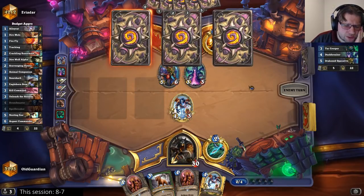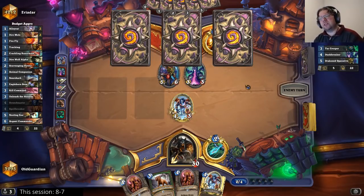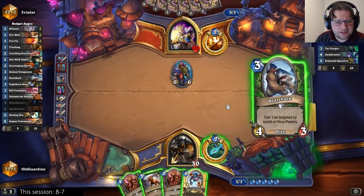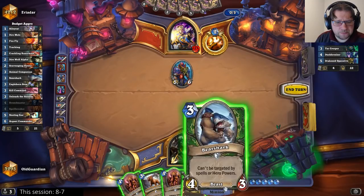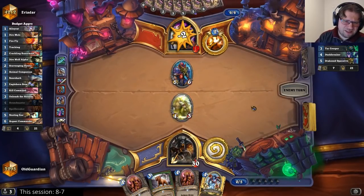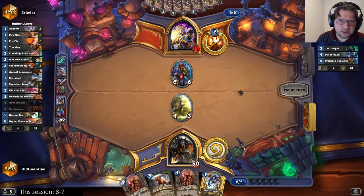Into Operative — that's really, really powerful. Okay, now this game is slipping away. Was there a different line that would have allowed me to win this one? He does have the perfect cards, so I guess maybe there wasn't a way. You can trade away the Bearshark really easily too. I still have to play the Bearshark. There's just no comeback from Tar Creeper, Duskbreaker, Dragon, and Operative — that's simply too strong.